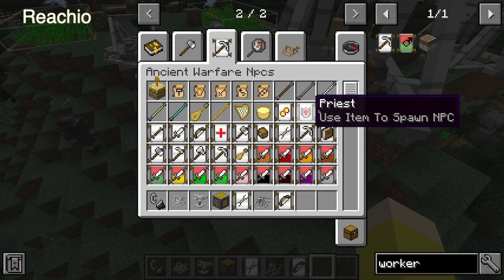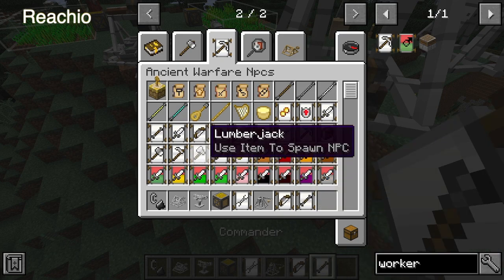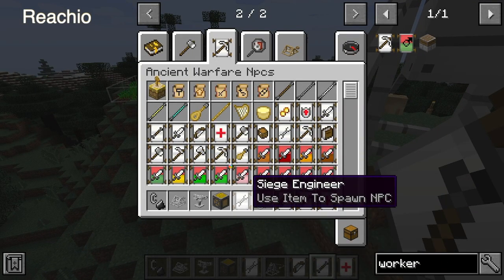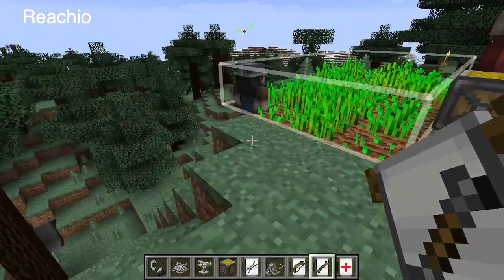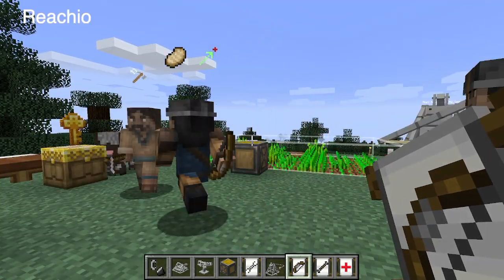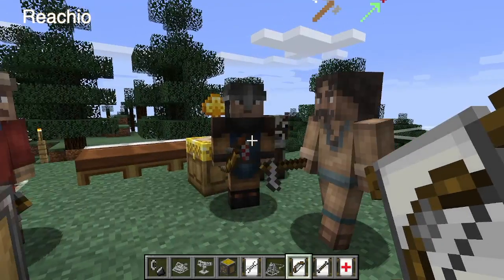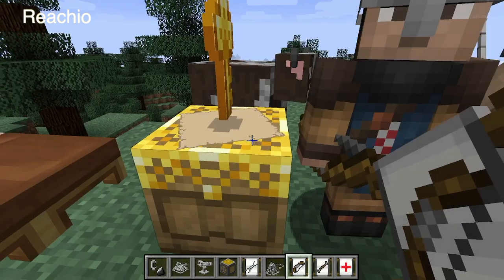Archers, combat NPCs, along with commanders and medics can all use the combat order. If you don't give them a combat order — for example, if you just spawn in an archer — he will automatically run and get food, and then after that he'll just stand there and wander a bit, but he'll stay close to the town hall.